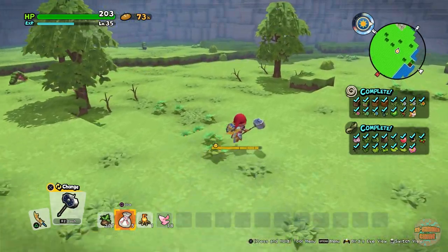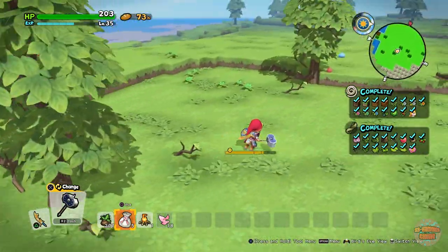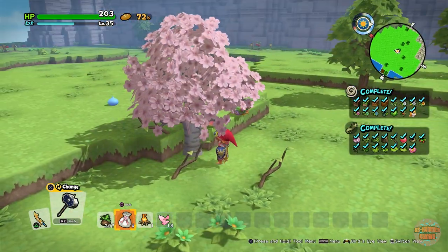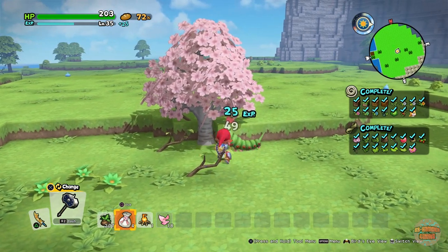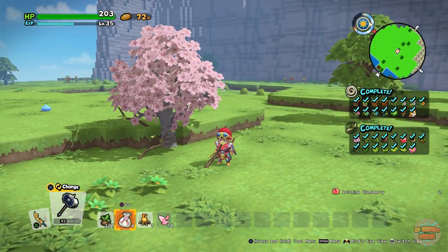Just collect them and take your bonfire with you. A fully grown tree — you just need to walk up to it and press square on the tree, and it turns it into a lovely cherry blossom. You can do that anywhere, all over your Isle of Awakening. It's awesome!